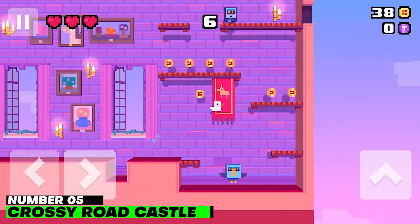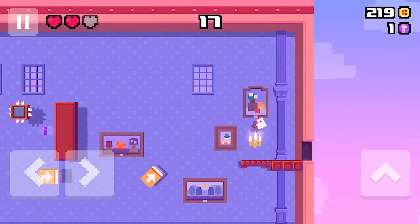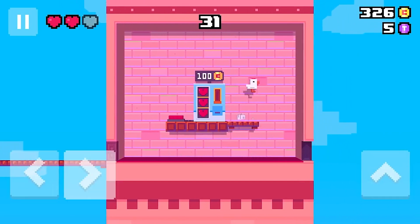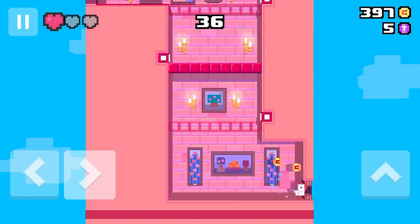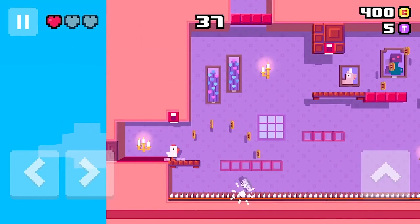Number 5: Crossy Road Castle. What if Frogger was about a chicken crossing the road? That's what Crossy Road suggested, and it ended up becoming one of our all-time favorite mobile games. Despite the generous shift in format, the challenge of Crossy Road Castle is still enjoyable.